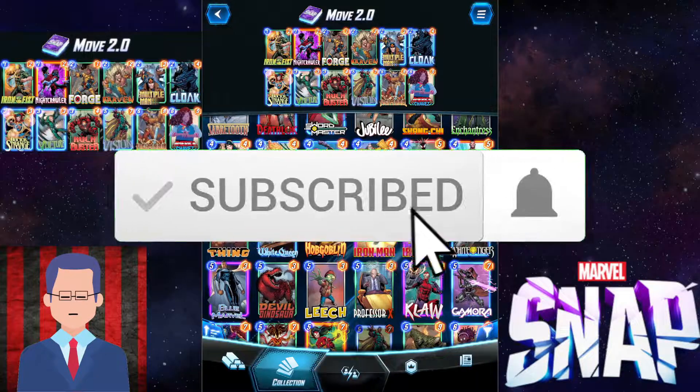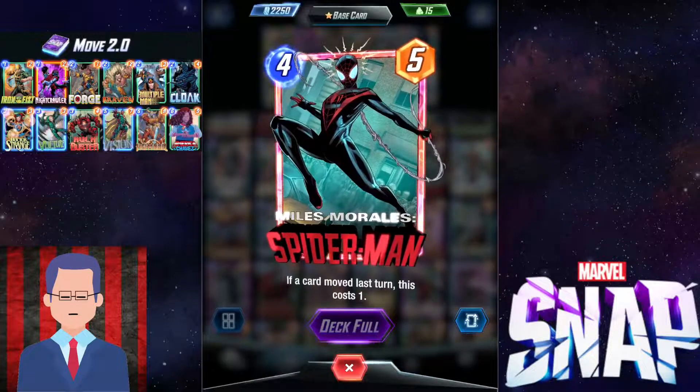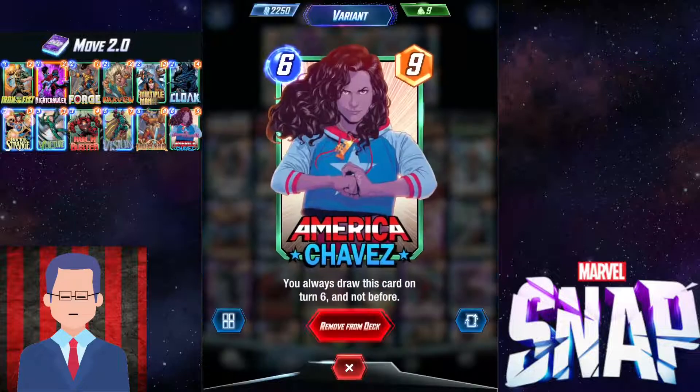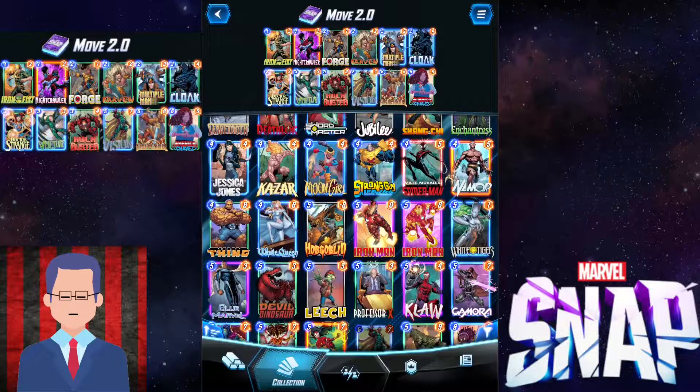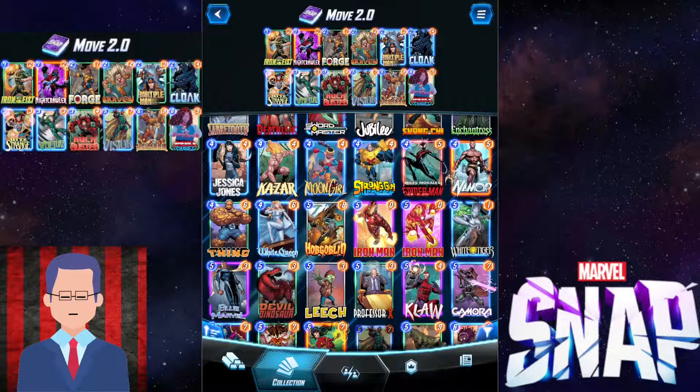With those example games you guys will see how strong movement deck is. This is the optimized version. Even if you don't have Miles Morales Spider-Man, it's okay — sometimes it's a little too clunky because your curve is not exactly the worst. That's why you don't need Miles Morales Spider-Man to curve well. You can just get rid of it and go for America Chavez, making your draws a lot more consistent. You really want to draw your Multiple Man or your Vulture — otherwise your deck is not gonna function that well. Consistency is golden.